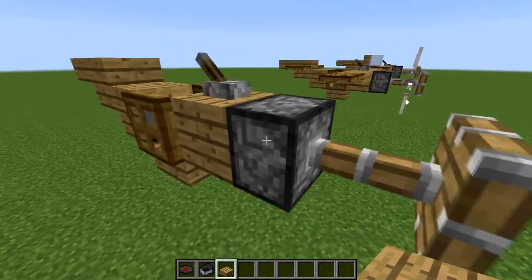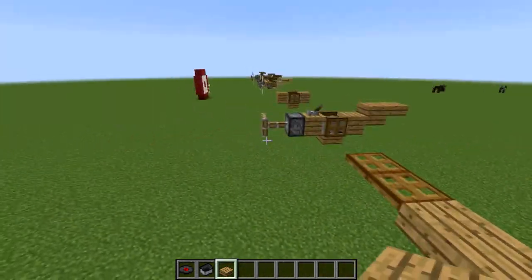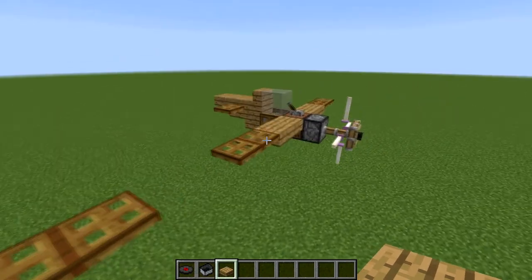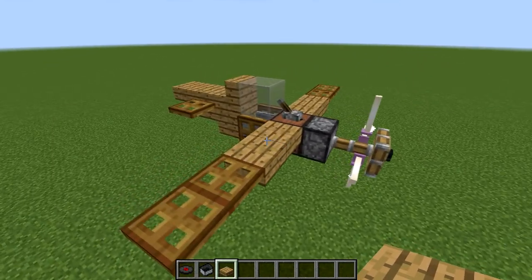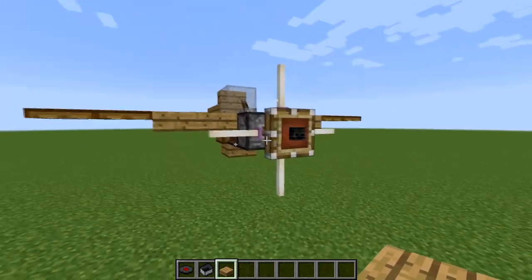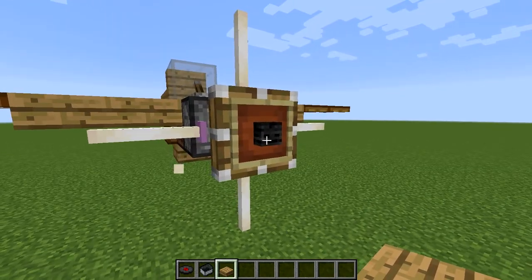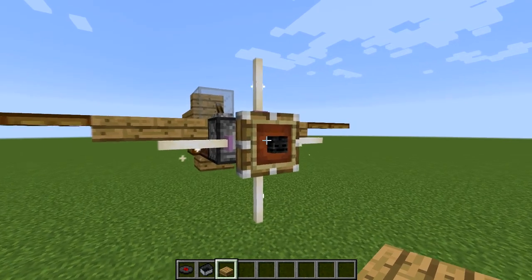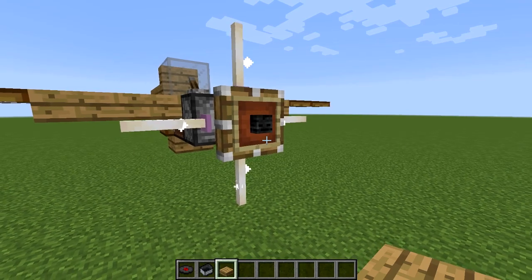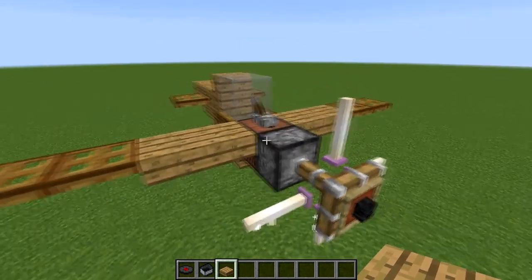Then you're going to add your piston to the front and your lever. From there you can add whatever wing designs you want, whether it be the two wings or these wings. There are lots of little detail things you can do to make them look a bit different. For example, on the front of the propellers you can put a portrait and then put some sort of logo or something to identify your plane by. I put a wither skull there, because wither skulls are mean and scary and let you know you're there for business.